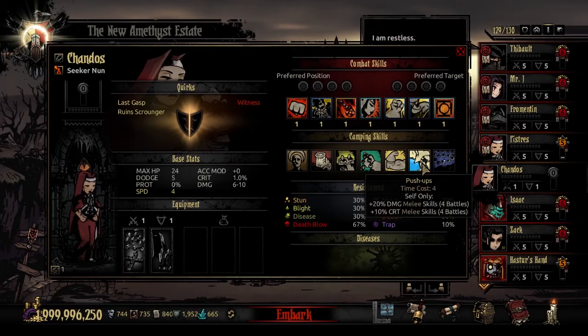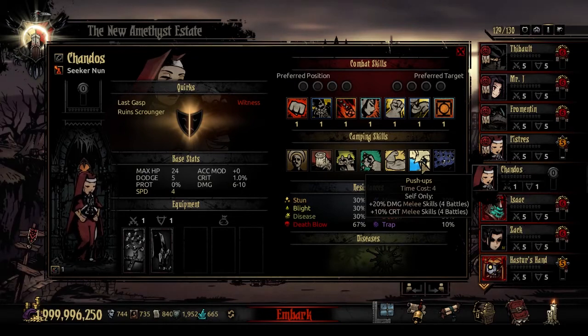The third unique camping skill is Push-Ups — time cost 4. You give yourself plus 20% damage with melee skills and plus 10% crit with melee skills. It's a good way to make sure she's in top form for upcoming combats. Good to get this out of the way right before a boss fight or if you're making a run at the Shambler, etc.